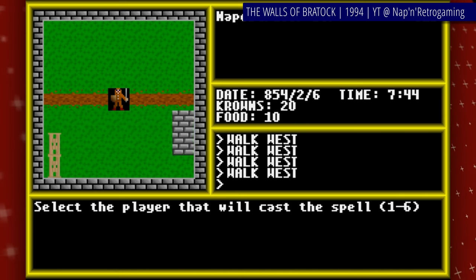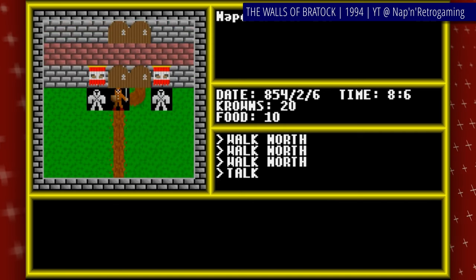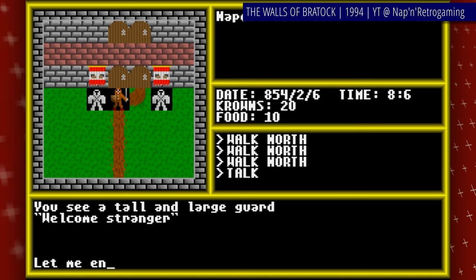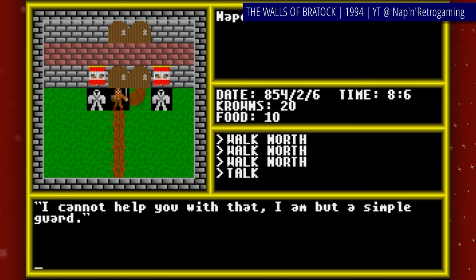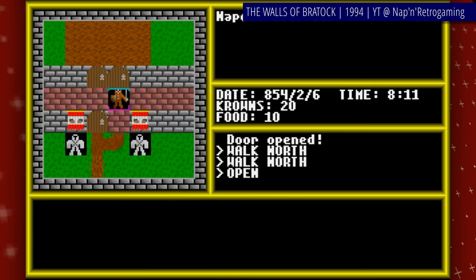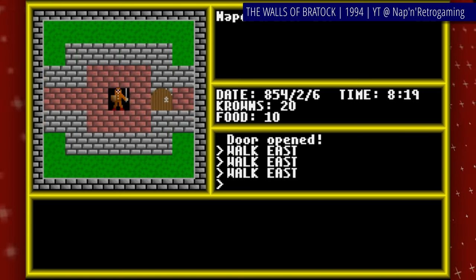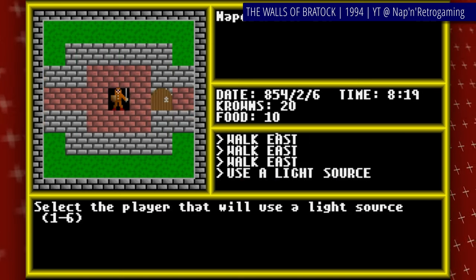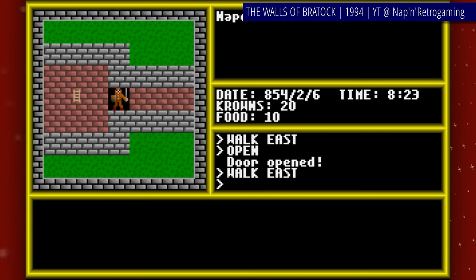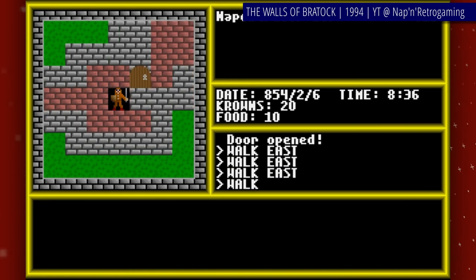If you're looking at the game and thinking, hey there buddy boy — though why you would call me that I don't know — isn't it one of those Ultima games? Well, no, but also kinda yes. While The Walls of Bratog had nothing to do with Richard Garriott or Origin Systems directly, it was inspired by the classic Ultima series. And as inspirations go, this one paid off — The Walls of Bratog is very solid and well put together. Also, the shareware version was basically a full game, short of a few small extra bits and pieces that were totally unnecessary to complete the game. If you like RPGs, get it.